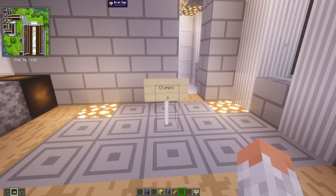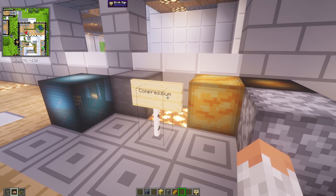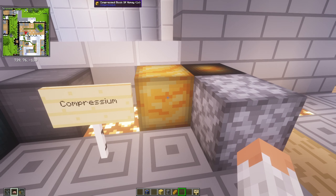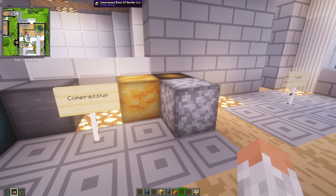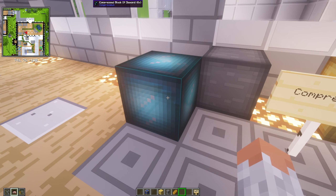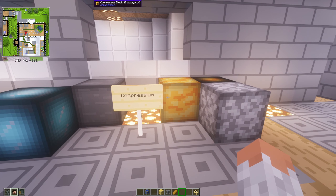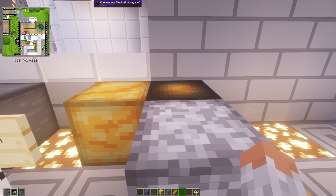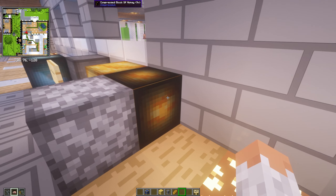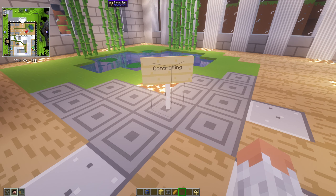Then we have Compressium, which adds blocks that you can compress — similar to making an iron block from iron, but going even further. You can take iron blocks and compress them down so you have one block containing nine iron blocks, and so on. Very helpful for storage. Then we have Controlling — basically a search bar for the key binding menu.